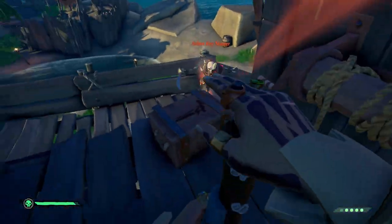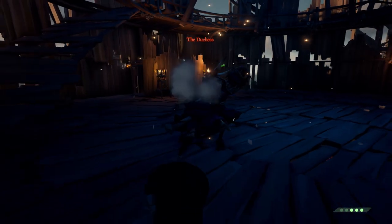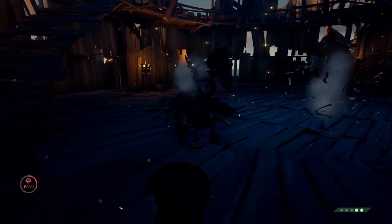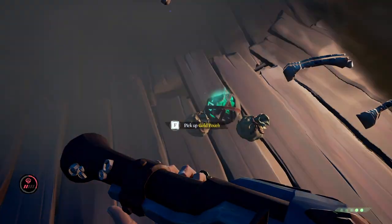Now that the boss has spawned, go ahead and take your blunderbuss and rush the boss as best as possible. It will take 5 to 7 direct blunderbuss chest shots total and the boss should be dead. Congratulations, the fort boss is dead.